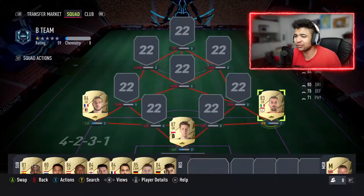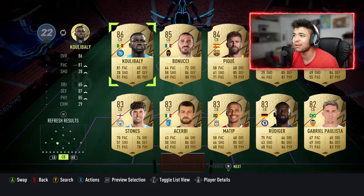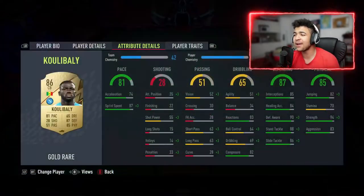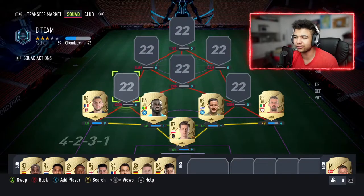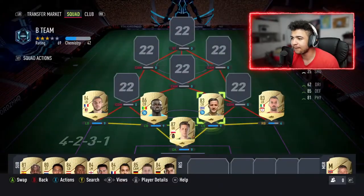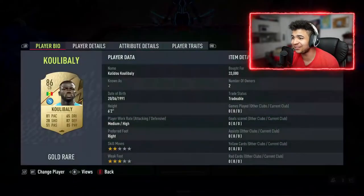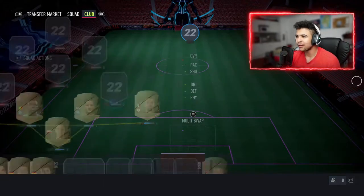For the two center backs it's my favorite partnership — I've said this ever since FIFA 18 or 19: Manolas and Koulibaly. Koulibaly cost me 33k and Manolas cost me 4,400. They are basically the same card in a nutshell but one is 33k and one is 4k — I don't quite understand that but it is what it is.